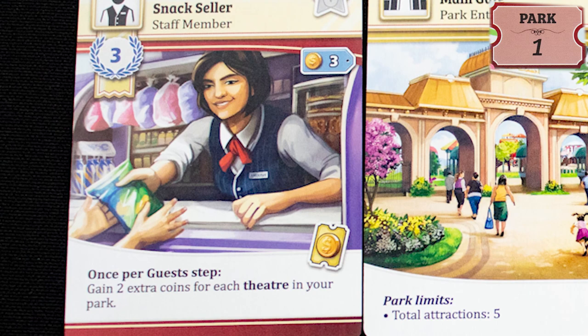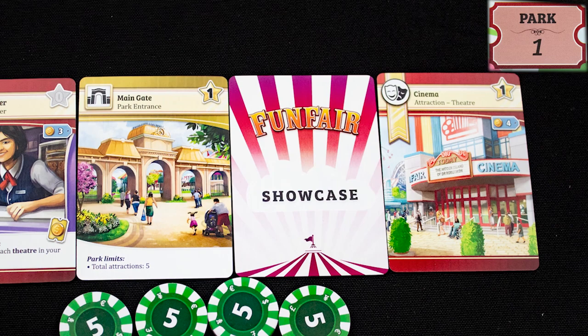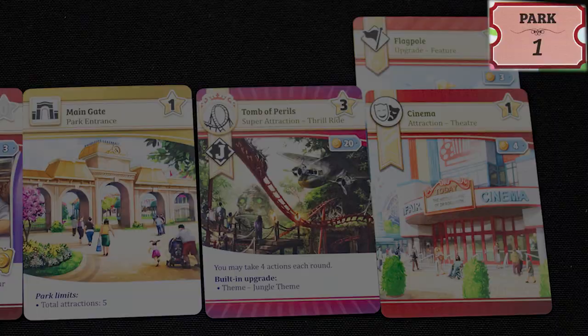If it is an attraction, it goes to the right of your main gate. You can only have five attractions in your park at any time. Each player also has an expensive showcase card — only one of these can be in the park. It is a special attraction with unique bonuses, and it also allows you to take a fourth park action. Upgrade cards must be placed on an appropriate attraction, and you cannot have duplicates on the same attraction.